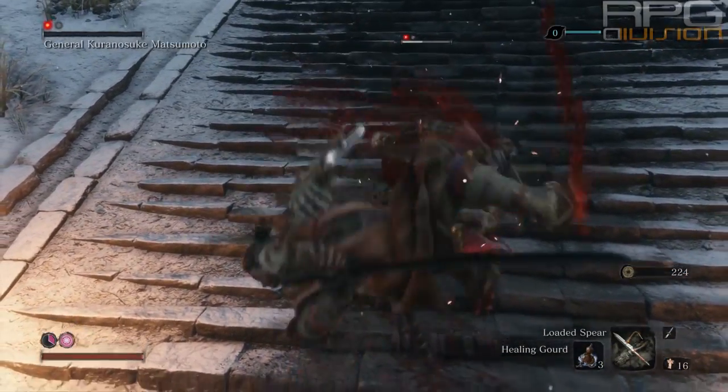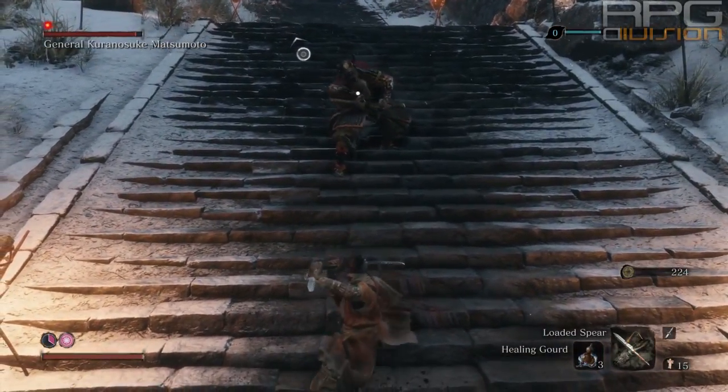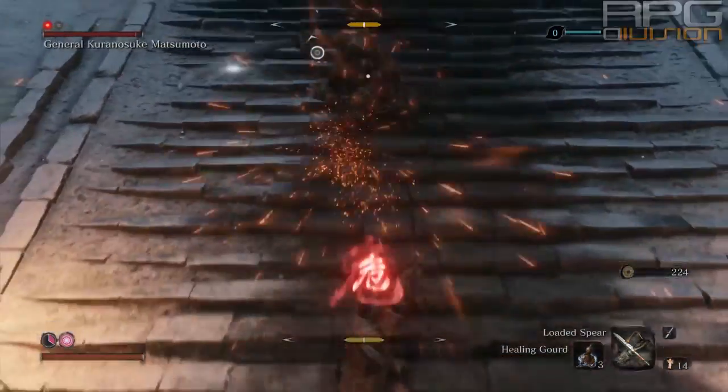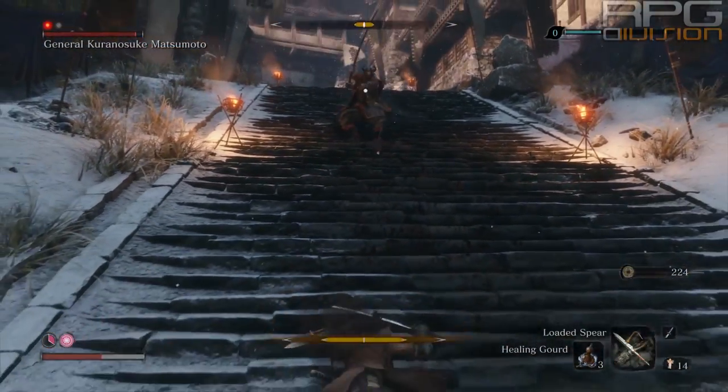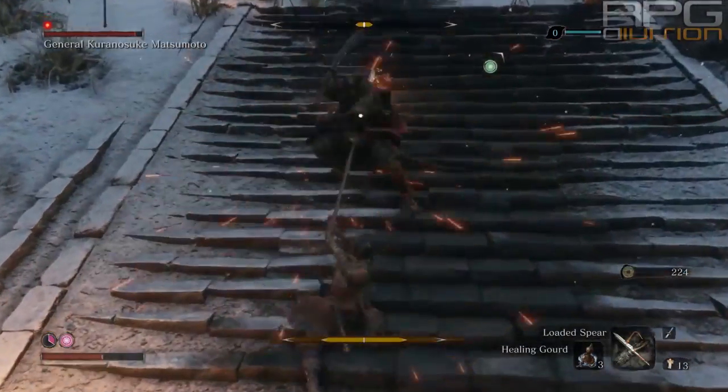I was trying the loaded spear at the beginning to see what I could do with it. I didn't manage to do much, but the boss has a usual moveset — nothing you haven't seen already. You can also use loaded sure hand to interrupt his perilous attacks.